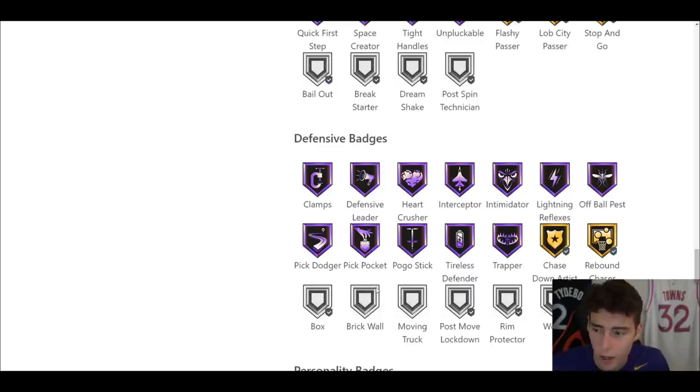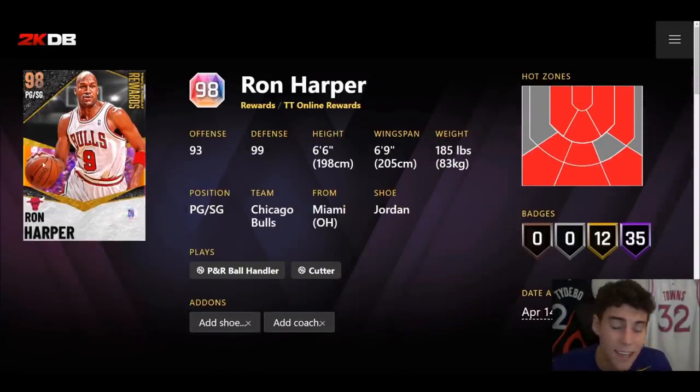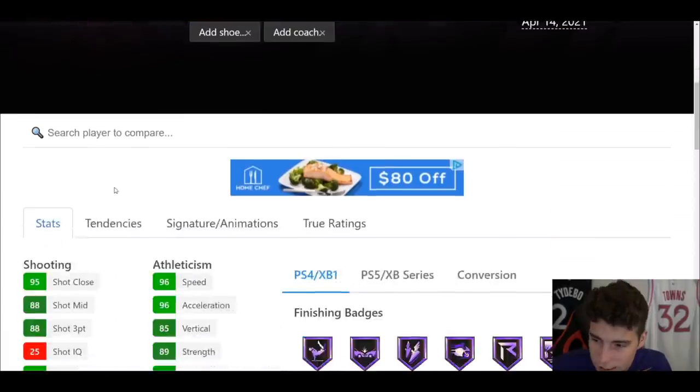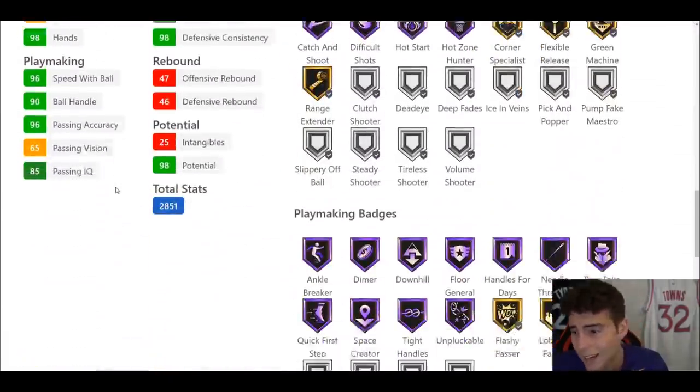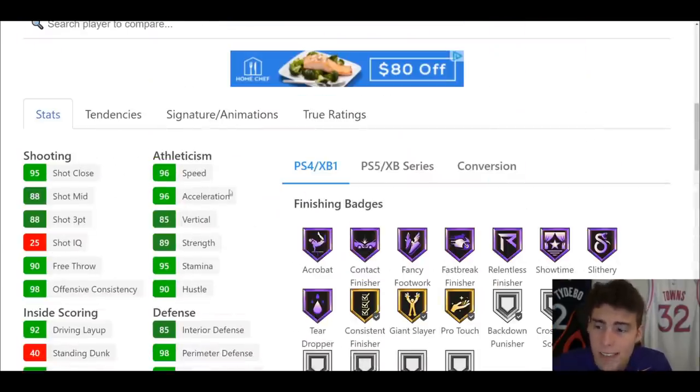He also has gold Chase Down and Rebound Chaser. If you use Ron Harper you'll probably want to add Rim Protector and possibly Post Move Lockdown. He is a Galaxy Opal so he gets around six badge spots, so you might not be able to give him everything, but you should be able to make Ron Harper pretty complete. Stat-wise and badge-wise you know what Ron Harper is going to give you — a very solid all-around point guard.